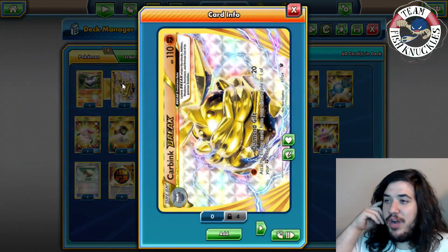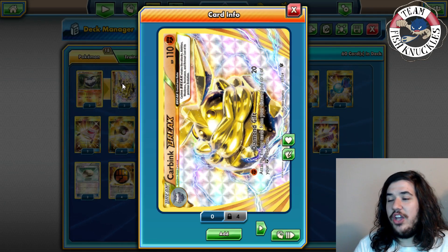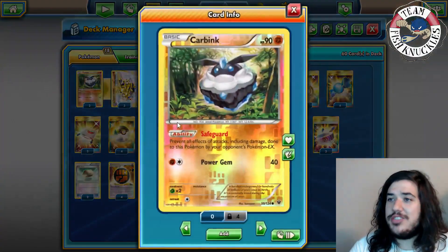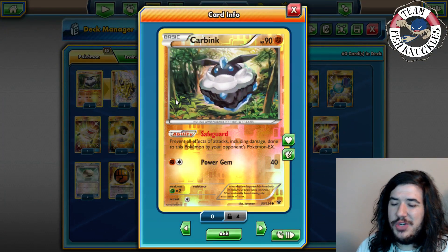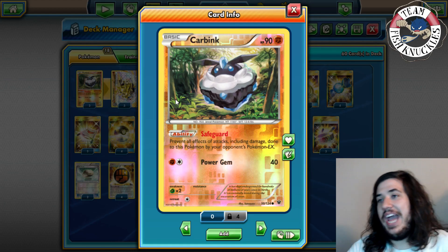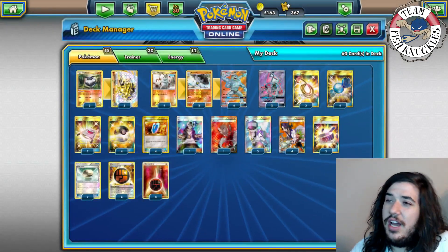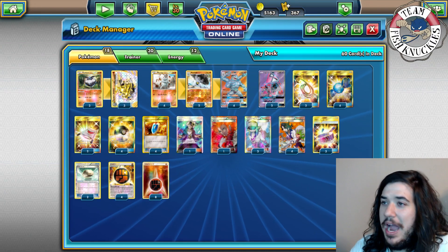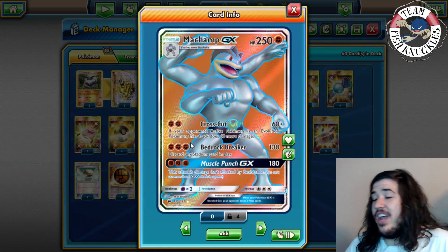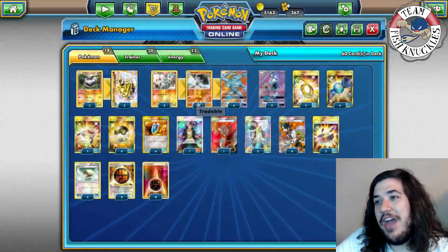The way we power up Machamp GX is through Carbink BREAK, which has Diamond Gift to attach two energies from itself to one of your Fighting Pokémon — including Strong Energies. It only has one retreat cost so it's easy to get out of the active spot. Carbink also has Safeguard so EX Pokémon can't hurt it. The basic plan: power up a Machamp, use Bedrock Breaker for a knockout, then Muscle Punch for another KO, and have a second Machamp ready to go.